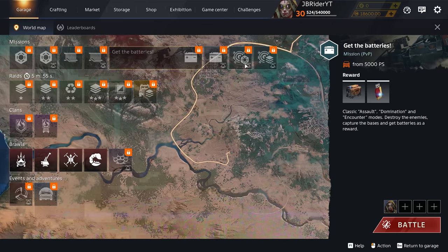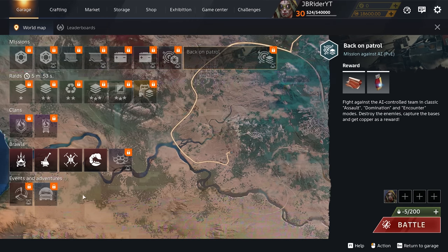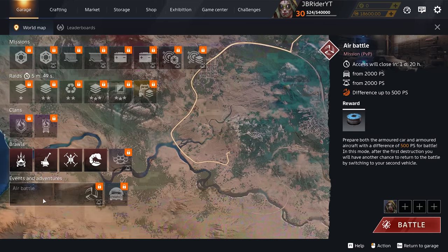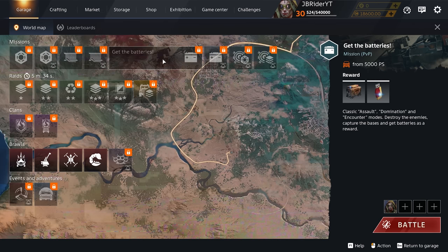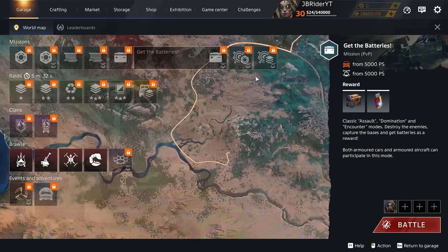So now you get two scrap metals, two wires, and two batteries, and you also get patrol. I thought there was not going to be a separate brawl, but it looks like there will be a normal air battle, which is kind of cool. You'll have two separate missions for scrap, wires, and batteries, and it doesn't look like there is a power score limit, so we can have helicopters up to 17,000 power score or something crazy like that.